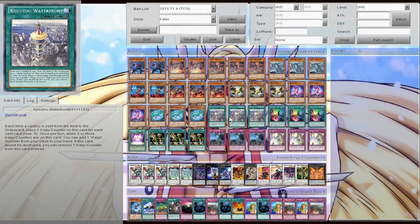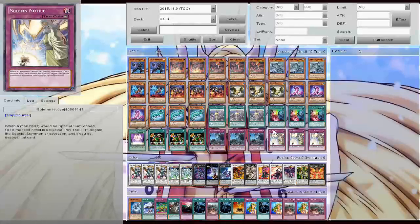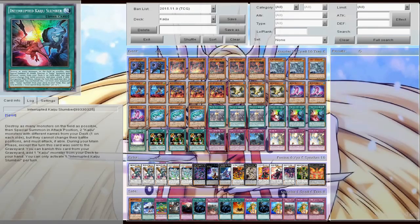We're running three Waterfront. This is where you're most likely going to get your counters, but not just that — it allows you to search your deck for a Kaiju monster. We have Slumber — basically destroy all monsters on the field as many as possible, special summon a Kaiju on your side, one on your opponent's side. And when this card's in your graveyard, not the turn it was sent, but the next turn you can banish it and add a Kaiju monster to your hand. The only thing I really want to see with Kaijus is something to add Kaiju cards to your hand, because you have the ability to add monsters but not really anything to add the spell or trap cards.